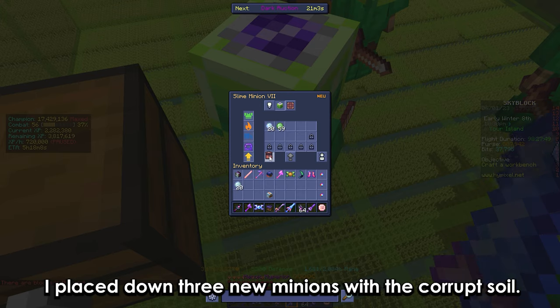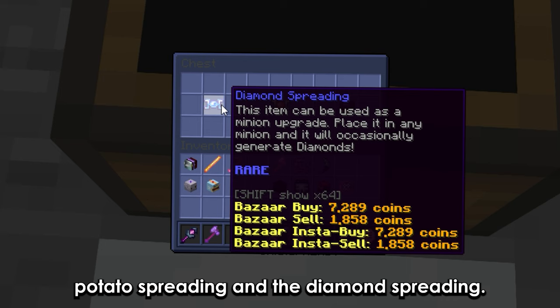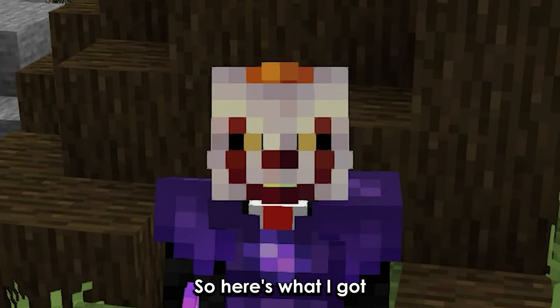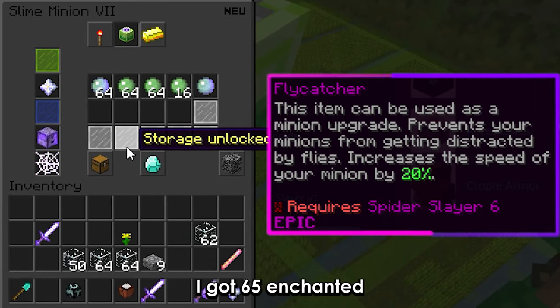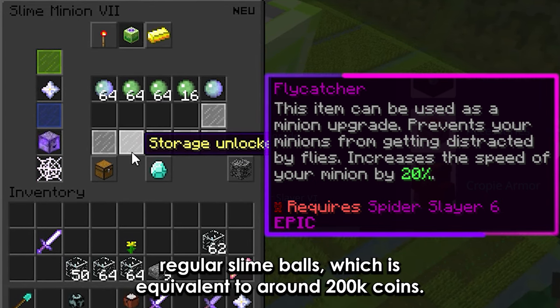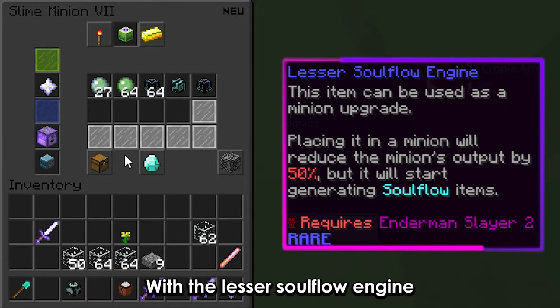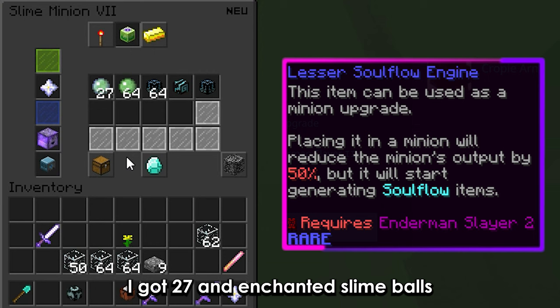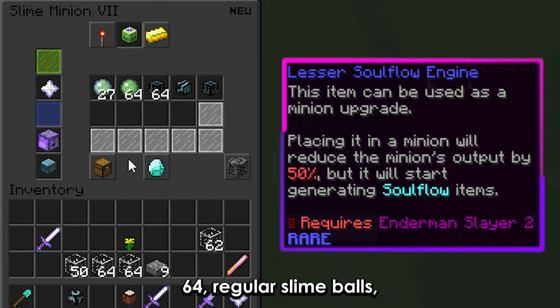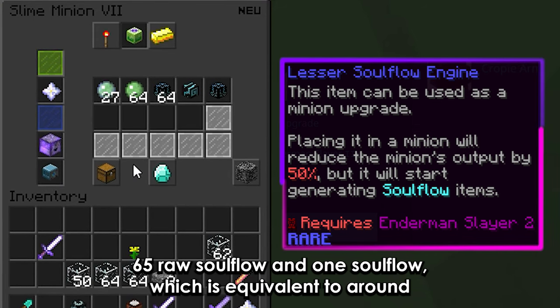I placed down 3 new minions with the corrupt soil, potato spreading, and diamond spreading. With the flycatcher, I got 65 enchanted slime balls and 144 regular slime balls, which is equivalent to around 200k coins. With the lesser soulflow engine, I got 27 enchanted slime balls, 64 regular slime balls, 65 raw soulflow, and 1 soulflow, which is equivalent to around 210k coins.